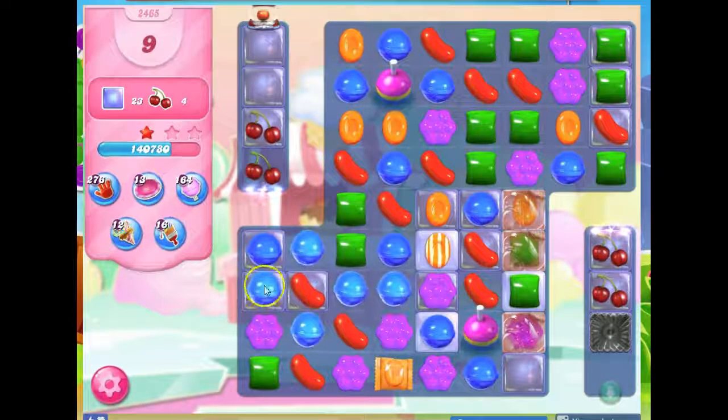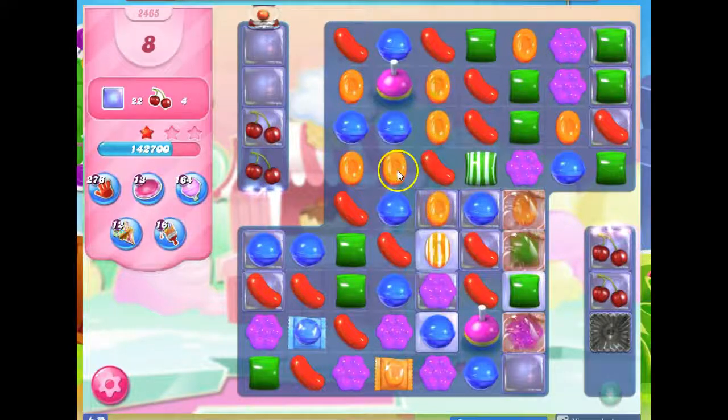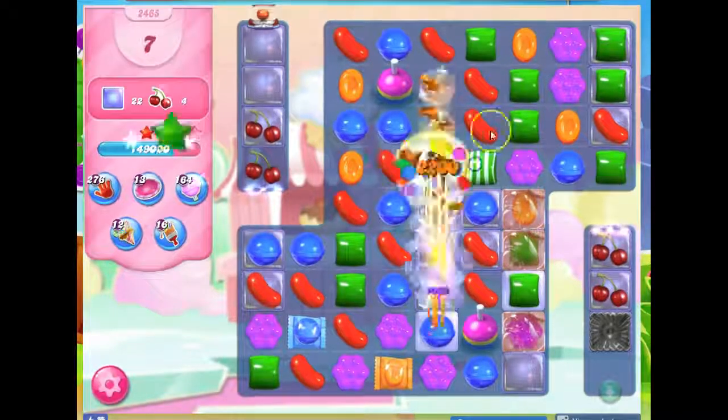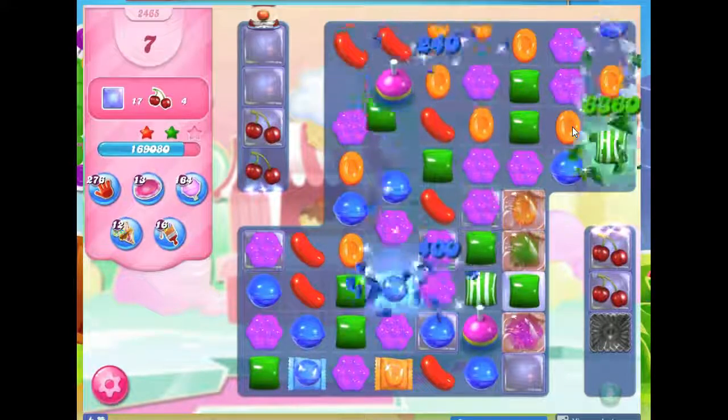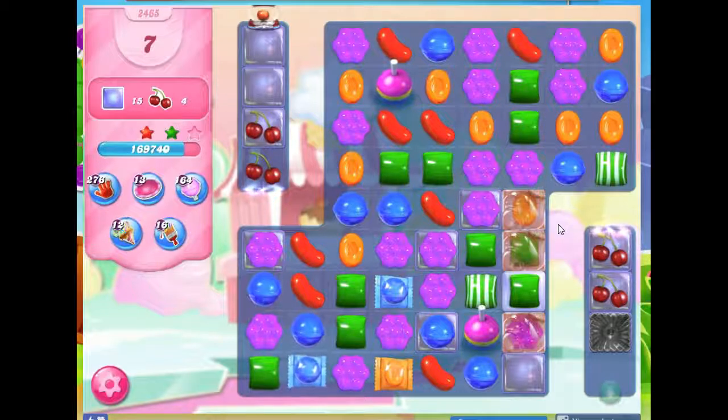So now I have a wrapped candy, and another wrapped candy. And I have a color bomb — I'm going to go for it. Even though it's going to take out a color, it takes out the most prevalent color on the board, so it gives me a better chance of matching things up.